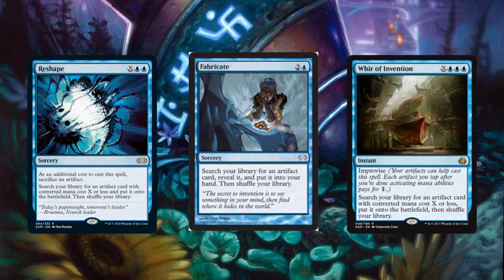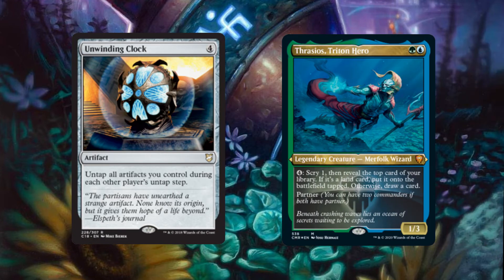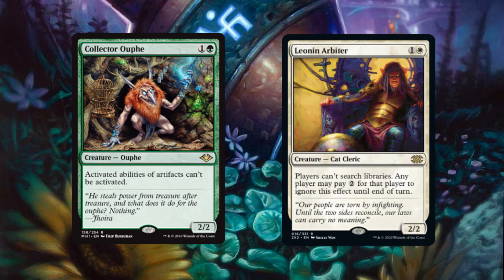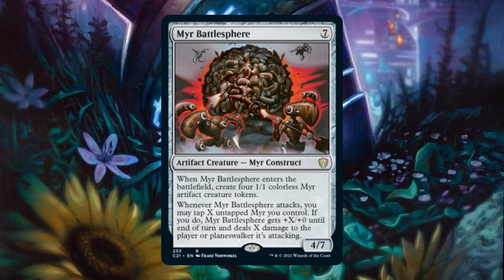Notable artifacts which haven't been mentioned are Unwinding Clock and Lodestone Golem. The former provides a Seedborn Muse-like effect in conjunction with Thrasios to acquire multiple activations per turn, while the latter is a mostly asymmetrical stax piece that aids us in protecting our artifact-based combos and slowing our opponents down. Important matchups to consider are those which are able to stop the activation of our artifacts. Null Rod-like effects are our main concern and require removal for our game plan to progress.